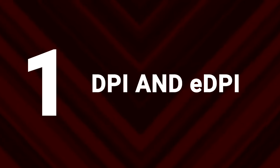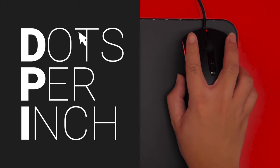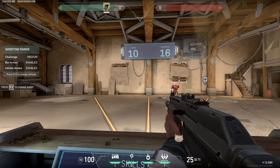DPI and eDPI. DPI stands for dots per inch, and it refers to how far your mouse cursor moves across the screen per physical inch moved on your mousemat. The dots, in effect, are pixels on your monitor. In a first-person game, that equates to how quickly your character turns as you move the mouse.